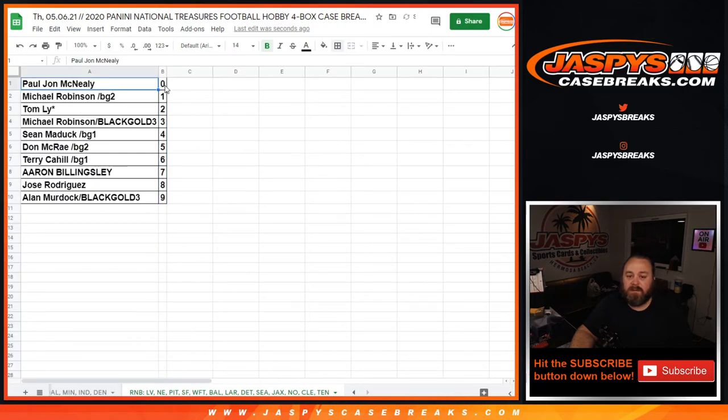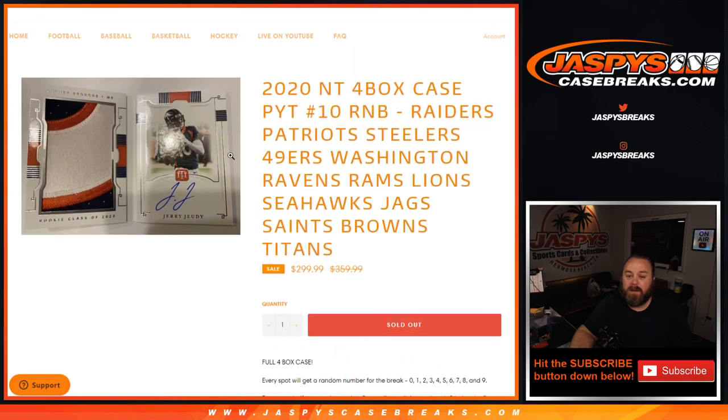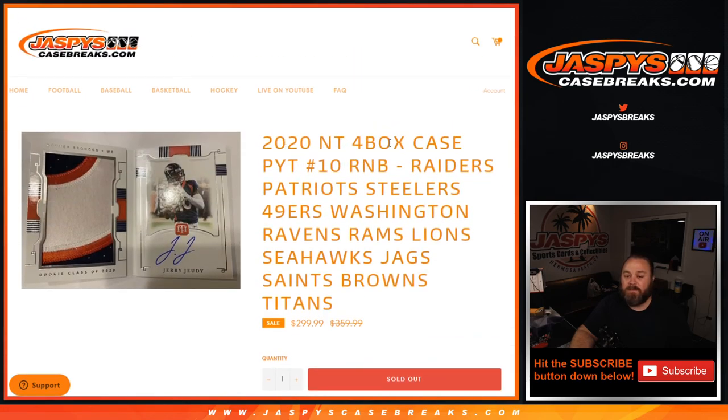PJ McNeely with the zero spot gets any and all redemptions for all of those teams, even known one-of-one redemptions, while Michael Robinson will get any in-person one-of-ones. That was the random number block randomizer for 2020 NT four-box case pick your team number 10 — Raiders, Patriots, Steelers, 49ers, Washington, Ravens, Rams, Lions, Seahawks, Jags, Saints, Browns, and Titans. I'm Sean from JaspersCaseBreaks.com — the break itself is coming up next. Thanks for hanging out and we'll see you next time.